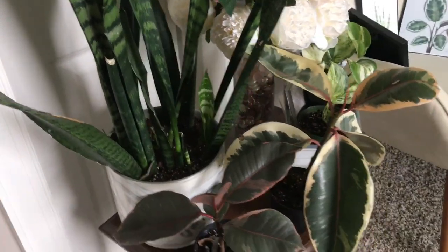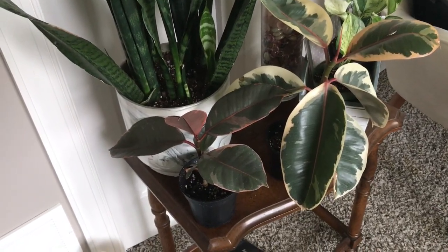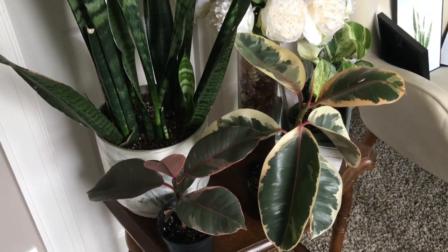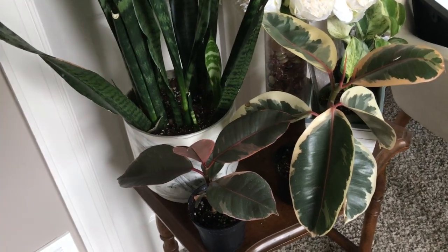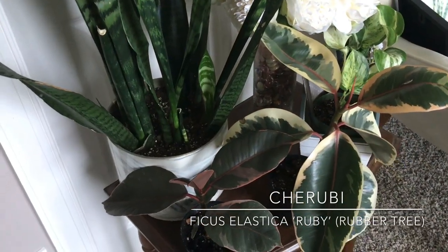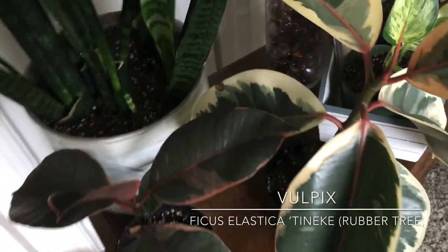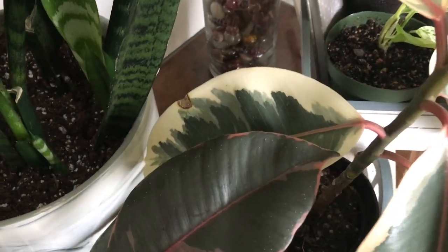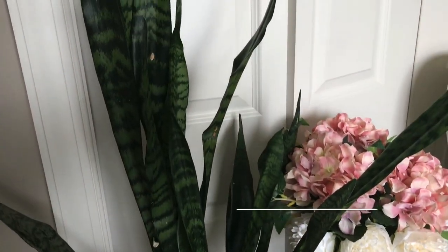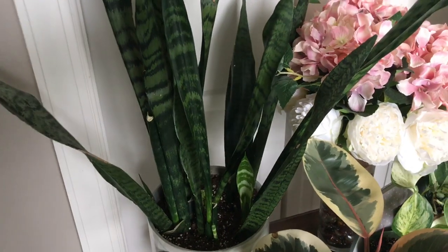We'll go ahead and start over here. This is kind of the first little table and you can see we have a few fun ficus and some sansevieria. I like to name some plants after Pokémon, so here we have Cherubi and then we have Vulpix. Vulpix is seeming kind of sad — you can see some weird brown on it, so if you have any suggestions on why that's happening please let me know. Back here we have Viper, obviously because it's a snake plant. I actually combined two plants to make this big one — super happy, love this one so much.